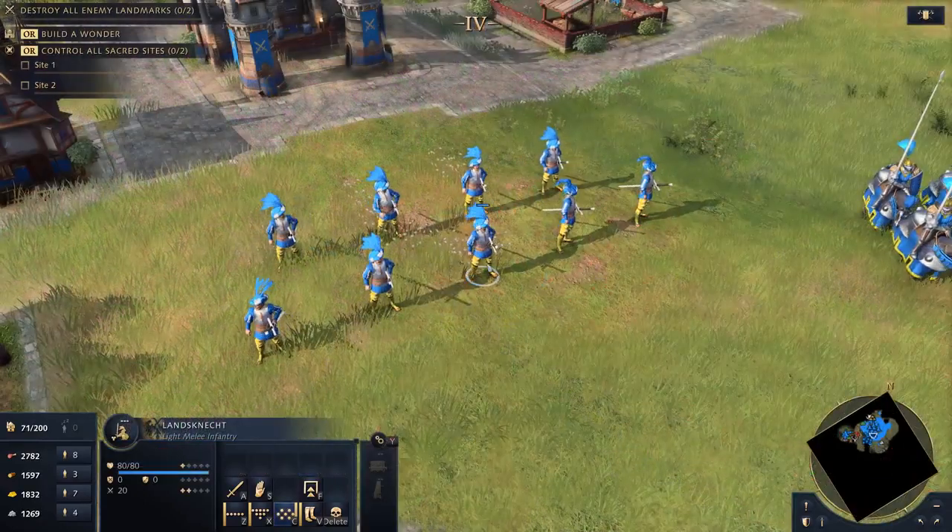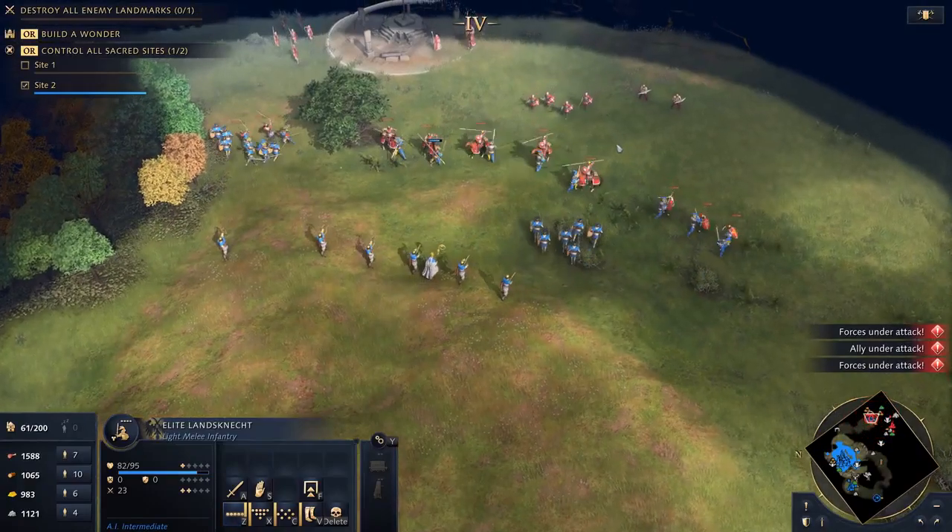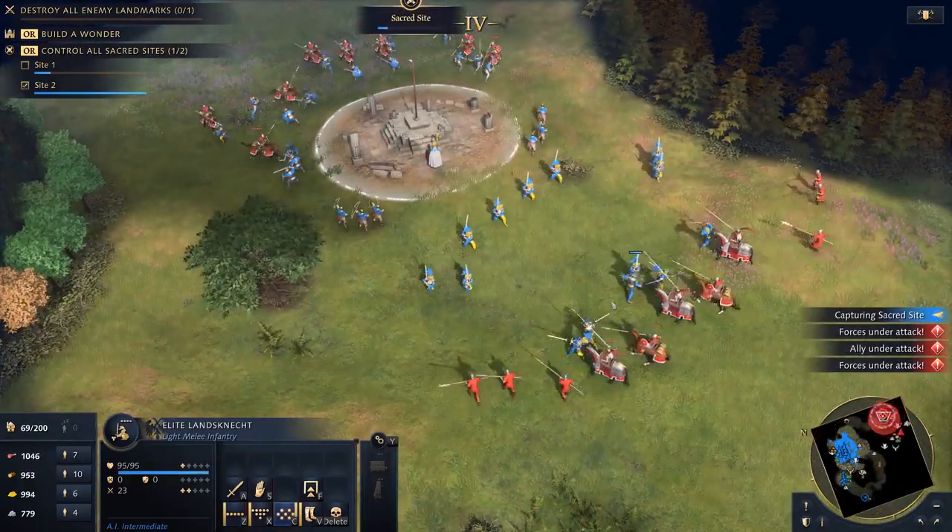One of these military units is the Langeknecht, a unit unique to the Holy Roman Empire. They are a fearsome infantry capable of dealing area of effect damage to enemies engaged in battle nearby.